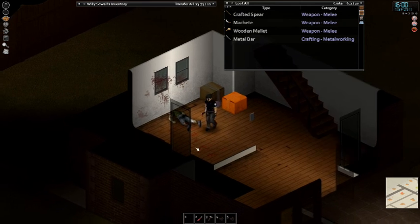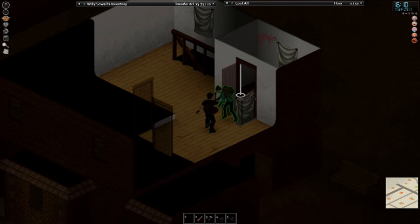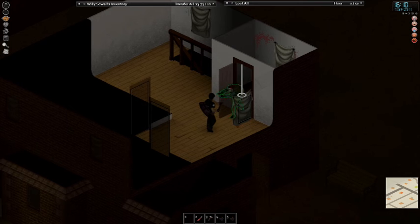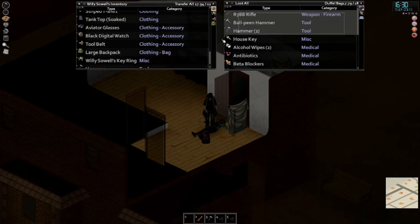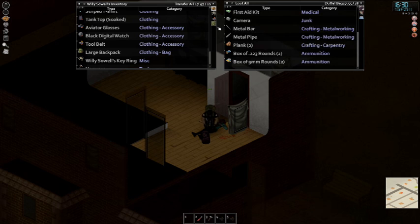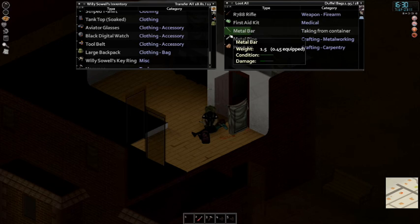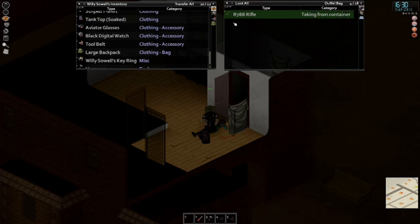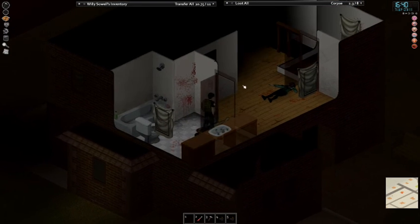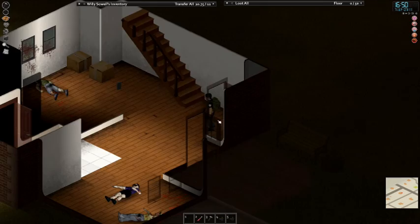Oh my god there's even more. A big backpack! I need your backpack. I believe that is the best backpack in the vanilla game if I'm not mistaken. I do have a metric shit-ton of mods installed so that might not be the case in this current save file, but still a big backpack is nothing to shake a stick at. There is way too much stuff in here — I'm going to have to come back, but holy shit what a find.